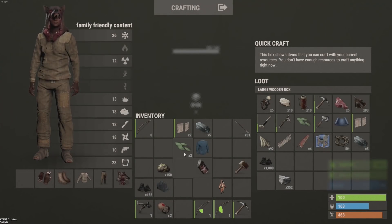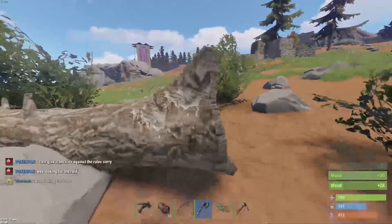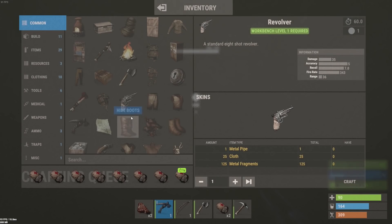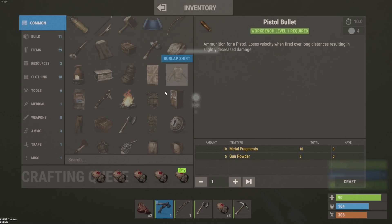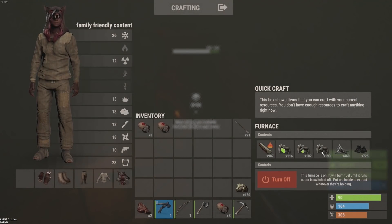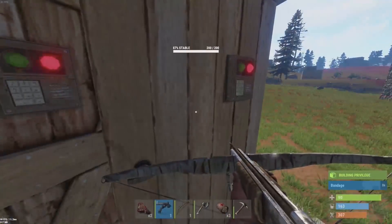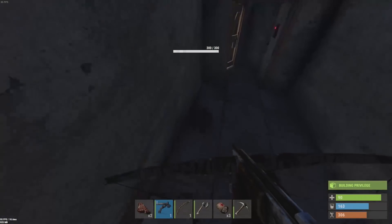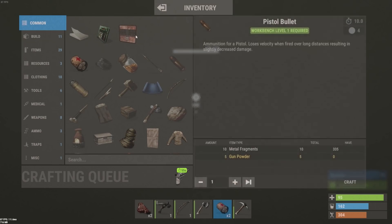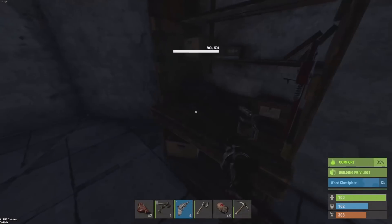We do actually need to go out and farm a bit because we're running out of metal. Oh wait — I'm an idiot, you can make pistol bullets too! This is what I mean, I don't know this system very well. Must already have the blueprint — I don't know, I can't even remember. Did not know you can make that. Oh, and a metal shotgun front — look at that! If I really knew you could make that I'd have made that a long time ago.